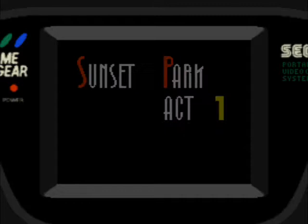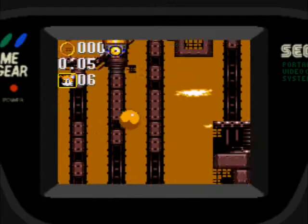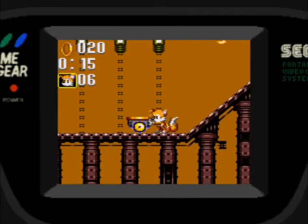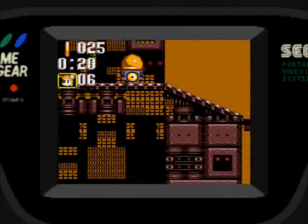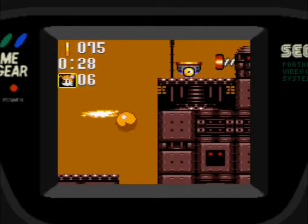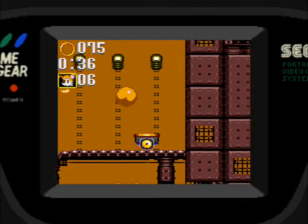Siguiente nivel: Sunset Park acto 1. Ya estamos en el segundo mundo. Acá van a ver unos anillos. Lo bueno al jugar con Tails es que puedo volar, no tengo que volver hacia atrás para subir, a diferencia de cuando jugaba con Sonic. Yo recomiendo ir por el camino de arriba.